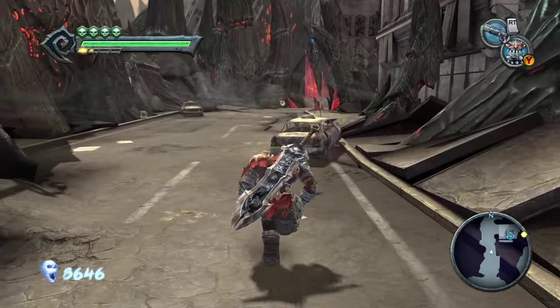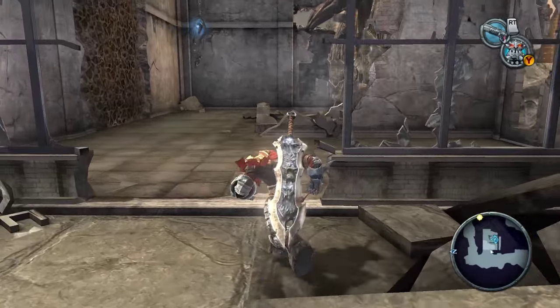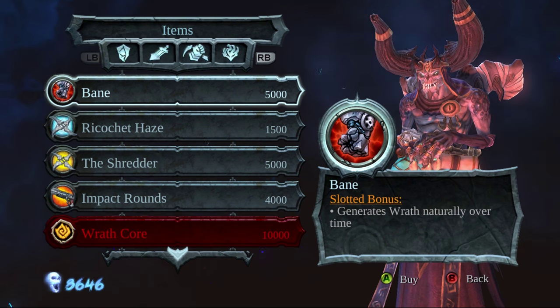That doesn't matter right now, though. We're not heading to the Ashlands straight away. We're not heading to the Dry Road, which leads to the Ashlands, yet. We're actually going to meet up with Vulgrim so I can do a few things.